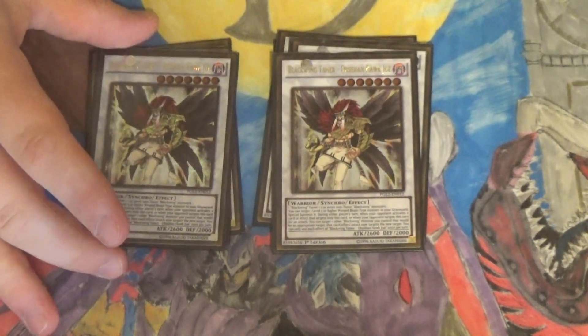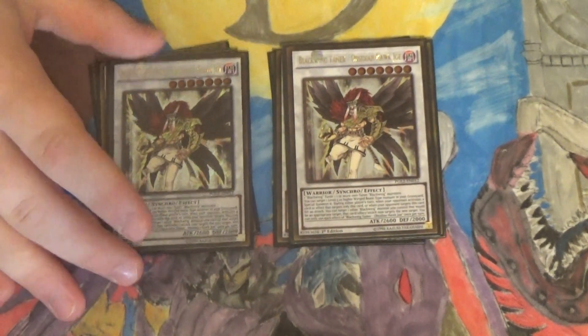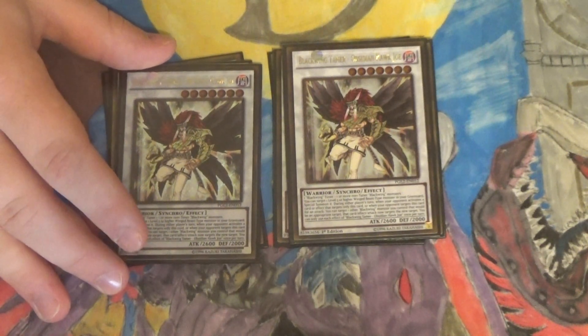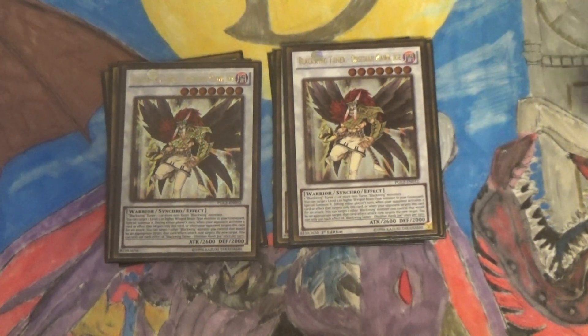I play two Blackwing Tamer Obsidian Hawk Joe. He's a warrior instead of a winged beast, which is relevant. Once per turn, you can target one level 5 or higher winged beast monster in your graveyard and special summon it. Also, if this guy is targeted by a card effect or an attack, you can redirect that attack or effect to another Blackwing monster you control. He's really good for getting back your synchros and enabling more plays — and if your opponent tries to attack him, you can redirect to your Armor Master.